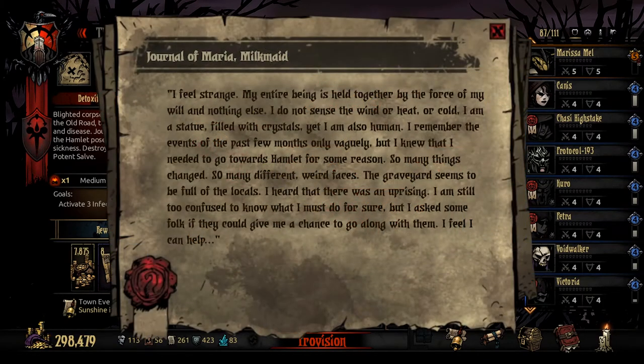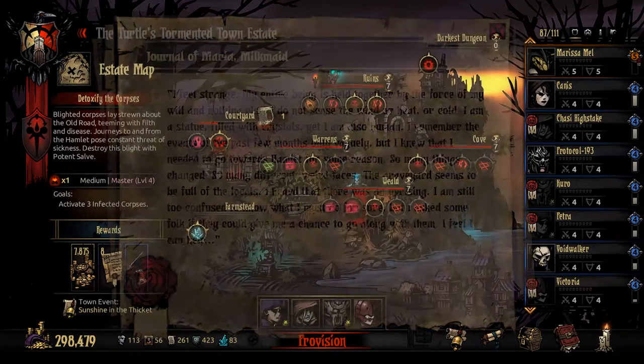I feel strange. My entire being is held together by a force of my will and nothing else. I do not sense wind or heat or cold. I am a statue filled with crystals. Yet I'm also human. I remember the events of the past few months only vaguely, but I know that I need to go towards the hamlet for some reason. So many things changed, so many different weird faces. The graveyard seems to be full of locals. I heard there was an uprising and I'm still too confused to know what I must do for sure. But I asked the folks if I could give me a chance to go along with them — I do feel that I can help. And that's by Strange Wonder.